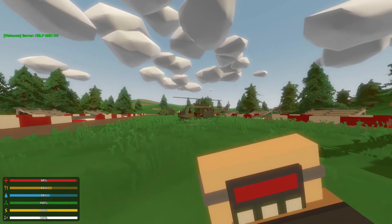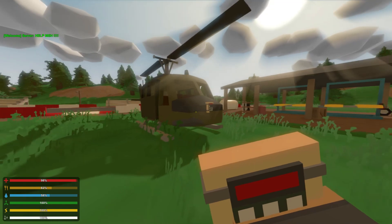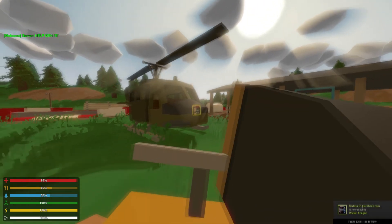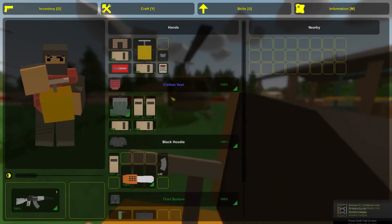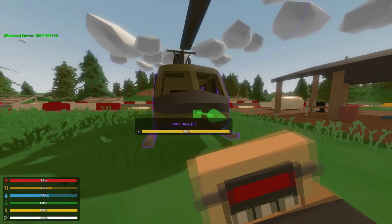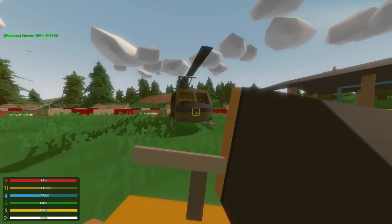I learned that all of these have the same armor — the only thing that changes is the doors that open and have the guns. Let me see how many C4s we need to get this done. The helicopter is not dying with only one C4 — let me try two. If it can resist two C4s then I'm done, I don't have any more.